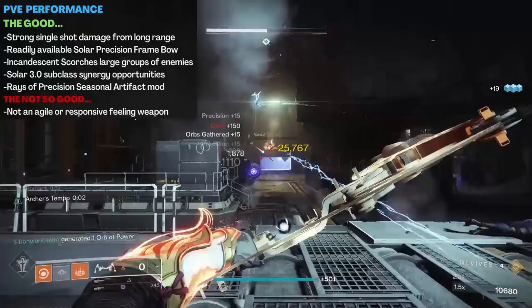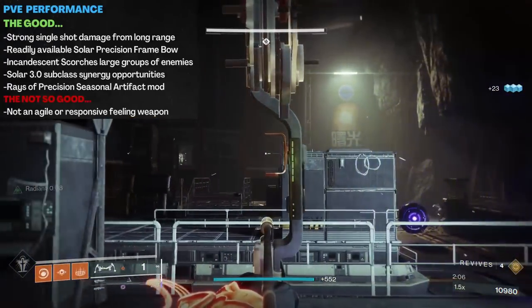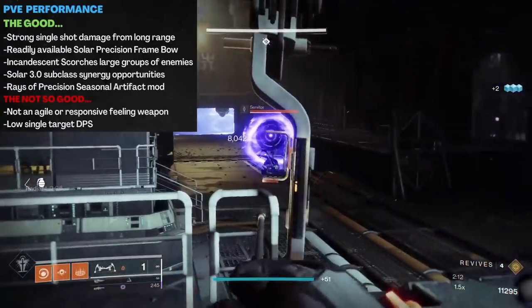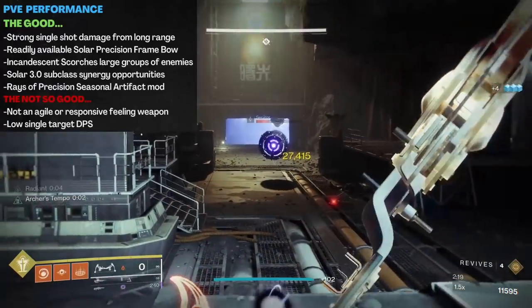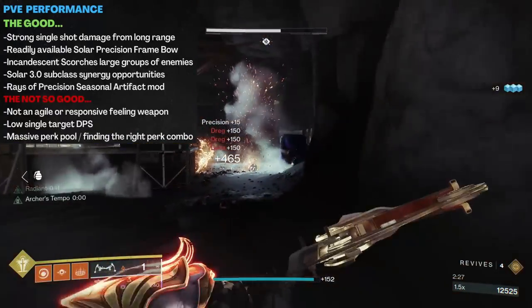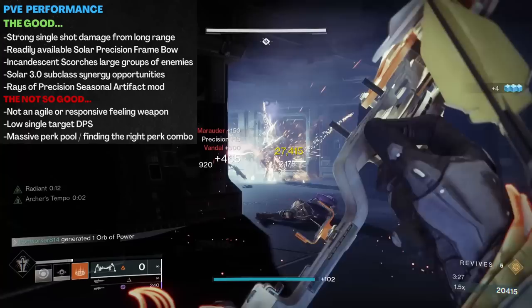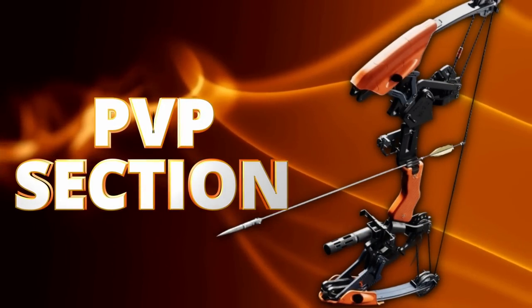Drawbacks? It is a precision frame bow — not super agile, and not super responsive at its core, something a lot of Destiny 2 players aren't really into. While the single shot damage is strong, the single target damage per second is very low. This is to be expected for bows of this archetype, but it still is a con. And if you are opting for the Incandescent perk, while it is nice for ad clearing, it's not a buff that's going to directly increase your per arrow damage output. Then there's the massive perk pool with it being a Vanguard activity drop — you could literally see hundreds of these things come and go and never find the exact roll you're chasing. And there's no anti-champion mod support for bows in Season of the Haunted, so right now might not be the weapon's time to shine.